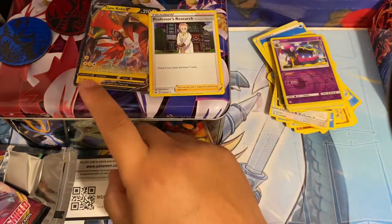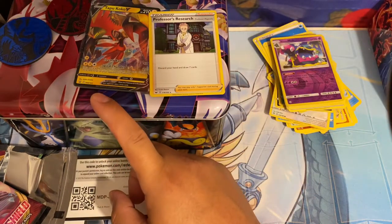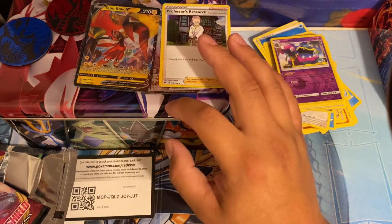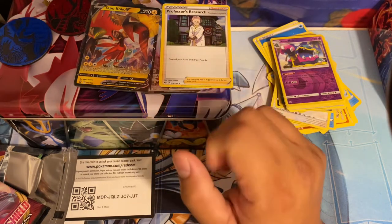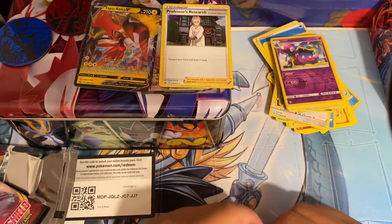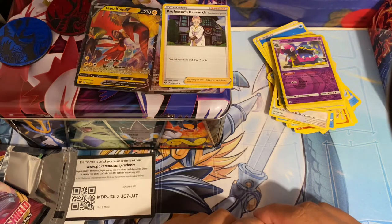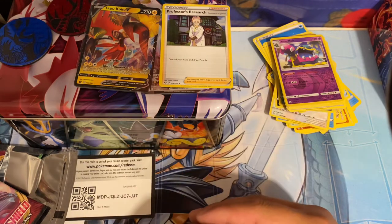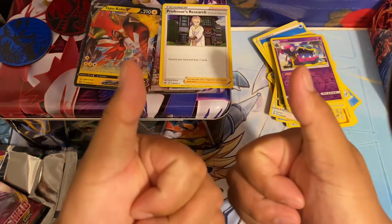All right, well like I said guys, if you want one of these tins I have a couple left. I do have the Blastoise and Venusaur V boxes, one of each, and then I have the EBT for Battle Styles - the red one. If you guys want any of that stuff, just hit me up, message me, and I'll go ahead and see if we can cut a deal. Thank you guys for watching, bye!